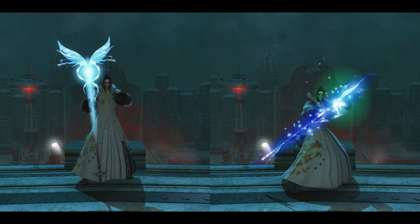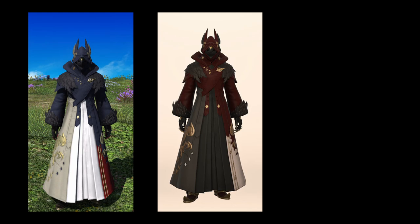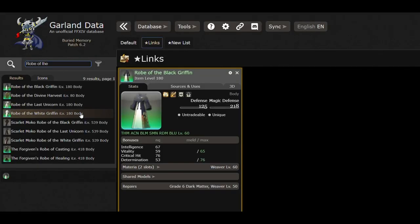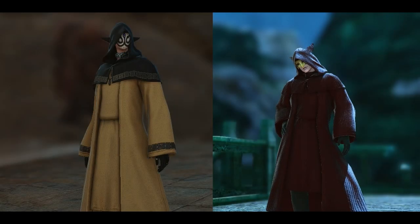Considering that the healing and casting glams are very similar, let's talk about a very useful tool to help you find the right equipment for your glamour. Let's say you see an equipment piece that you want to use for your glamour, but you would like it in another colour. Perhaps you're hoping to find something similar but for a different class, or maybe you would like to see if there is a similar piece with a slightly different design. An excellent resource for this would be the Garland Data section of Garland Tools. By looking up any equipment piece, you can then look at the Shared Model tab to see all the available options. This is especially useful for A Realm Reborn equipment, as many ARR equipment pieces have significant design differences between what would be considered a Shared Model.